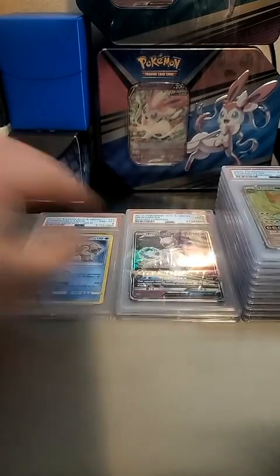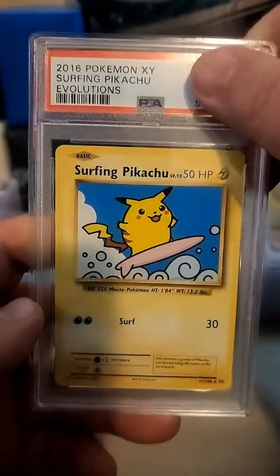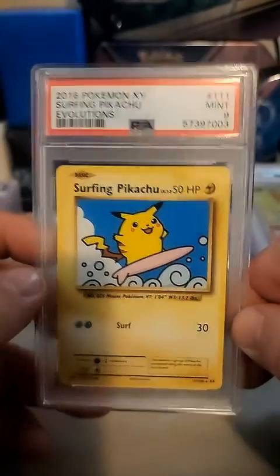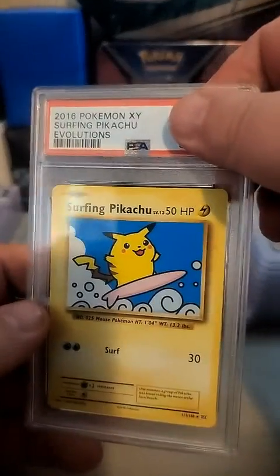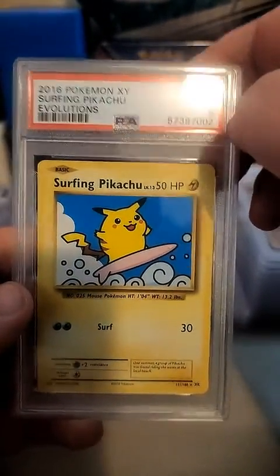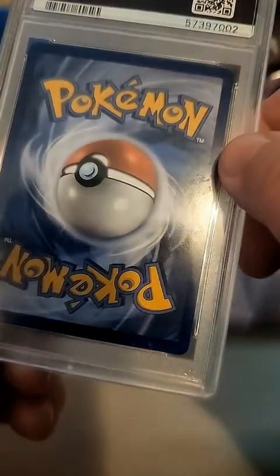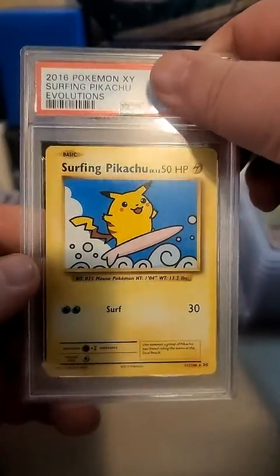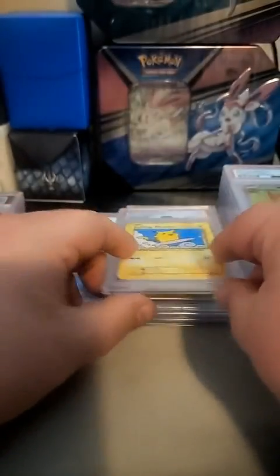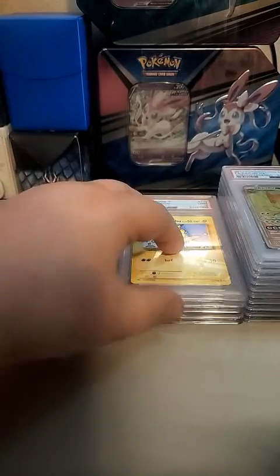A PSA 9 Mewtwo, why not. I put in a few surfing Pikachus - this was more of a gift kind of idea. We got a PSA 9 on the first surfing Pikachu. I feel like on Evolutions they may be a little more stingy. Here's the second one and it got a five - ouch, I don't know why it got a five, yikes. Another nine - not bad. There's another one and it's a nine. So no more than a nine on those surfing Pikachus.